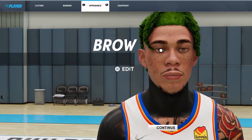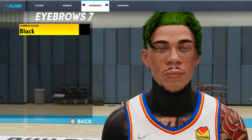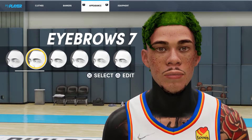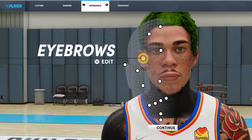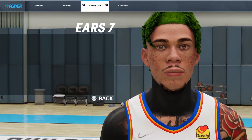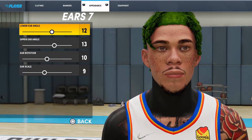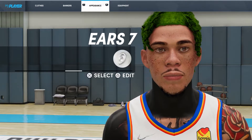Now that you got that, you go to the eyebrows — eyebrow 7. The color doesn't really matter, you make it whatever you want: black, brown, green, whatever. For me, I go black to make it look like I got dyed hair. I use eyebrows 7 on every face, even if I do the ugliest face possible — like a monster. Ears 7, because 12, 13, 10, and 9. I don't really have a reason for it besides I thought it looked cool.